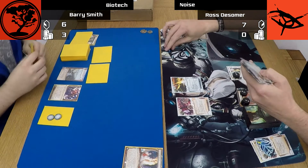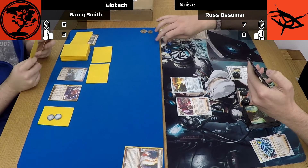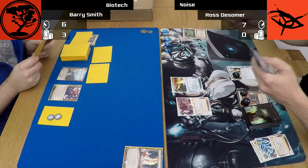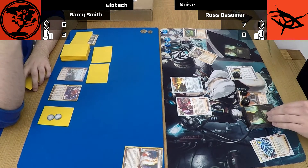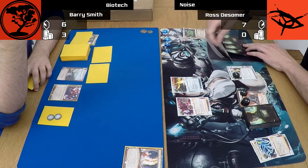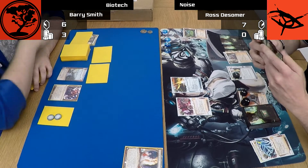With my deck, I keep the games going. I install advance-advance. If that's a 5-3 agenda again, I can score it out next turn and be on 6 points. Or if Ross runs it, then again it's a decision he has to make — does he think it's a trap, or does he think it's an agenda?